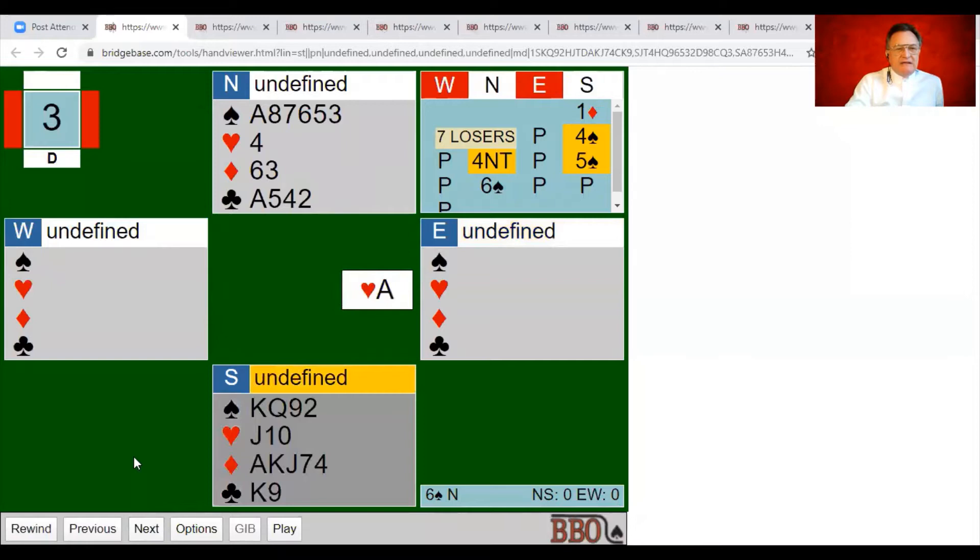The opponents lead the ace of hearts. Let's count our tricks: six trump tricks, ace-king of clubs, ace-king of diamonds — that's ten. If trumps break 2-1, we've got two leftover trumps in dummy and the two baby clubs can be trumped in dummy. On a 2-1 trump break this hand looks like a doddle, but let's see what happens once we get to play as declarer.